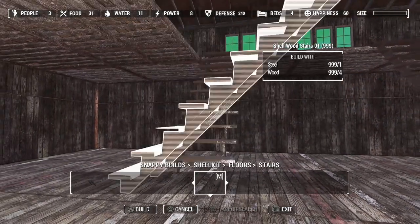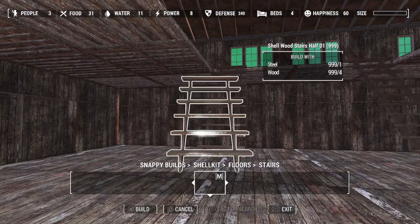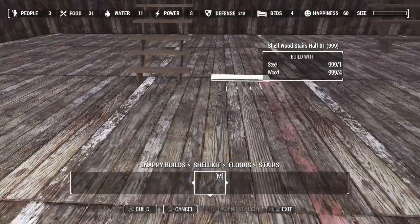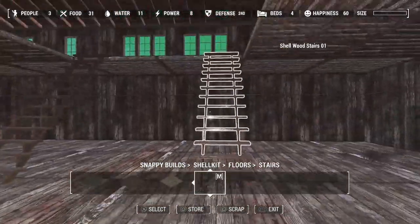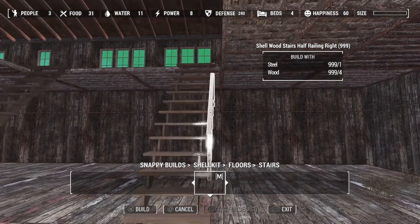We're just going to put them on each side. This one had half a floor and that blends pretty well perfectly — you can just walk right up. And they have railings.